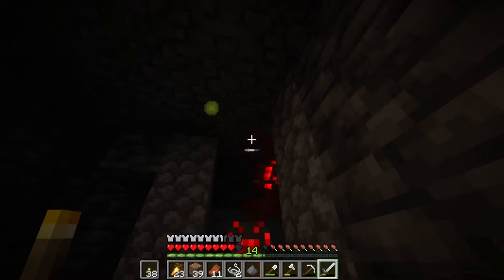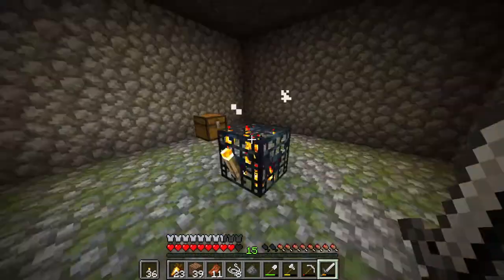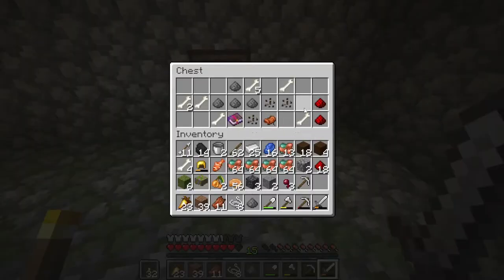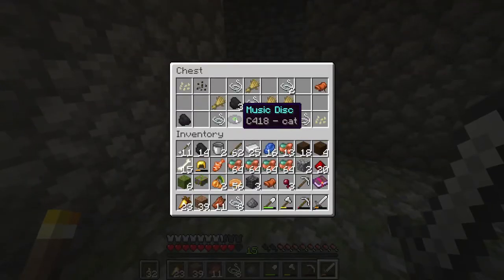I think this dungeon has a design flaw. That dungeon. Ooh, respiration — I'll take that. I'll take the bones because we need it for bone meal. Saddle — I'll take that. What do we have in you? We got a music disc. We don't need the fish — let's be honest, we don't need the fish.